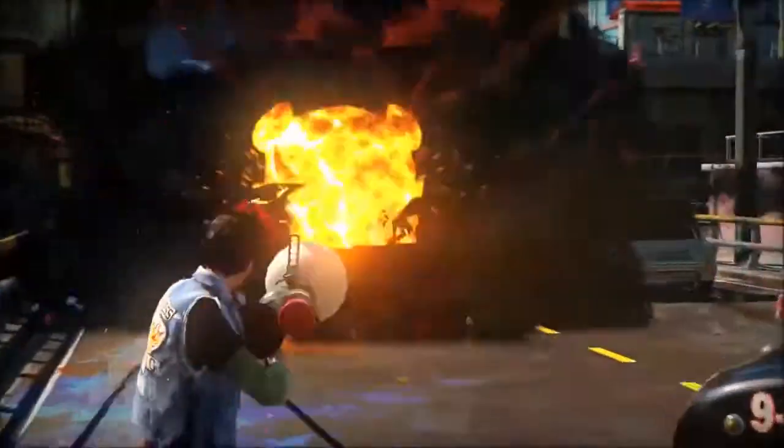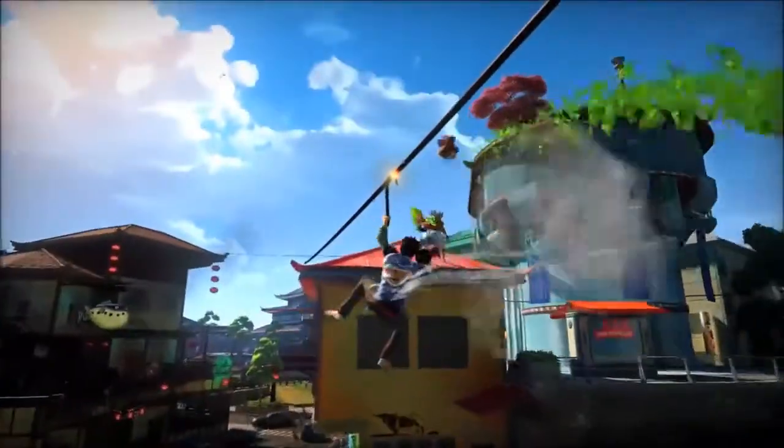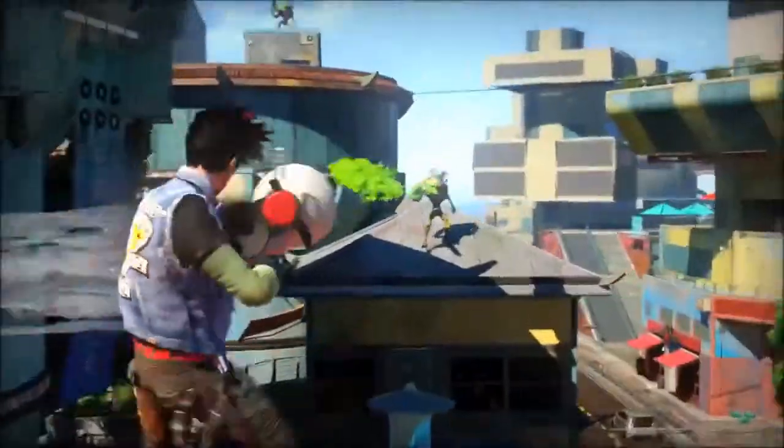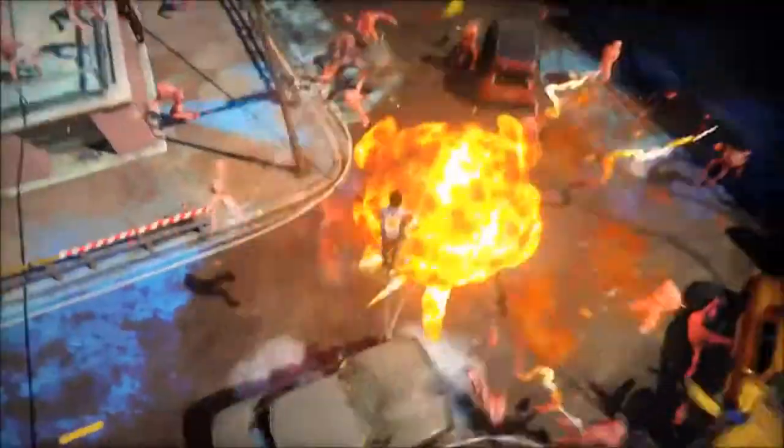Remember that creepy robot teddy bear in AI? I used to fantasize about strapping it to a stick of dynamite and giggling as you watch the carnage of flames and cotton explode before your very eyes. Just me, apparently. Well, Sunset Overdrive lets me live that fantasy. The TNT is great for taking out large packs of enemies. It has a generous damage radius, so even the guys on the outskirts of the blast are still going to feel the effect. It can also be shot a surprisingly long way — it has a nice arc, so if you're grinding and you fire it up into the air, you can actually hit enemies a few blocks away. Plus, sometimes you get to see a teddy bear face in the explosion. So cute. So painful.